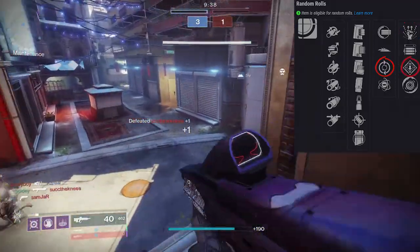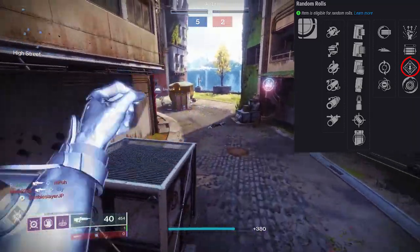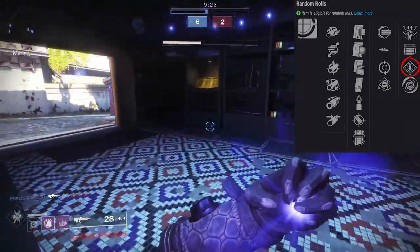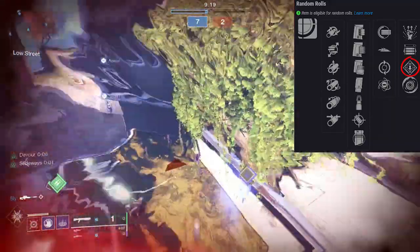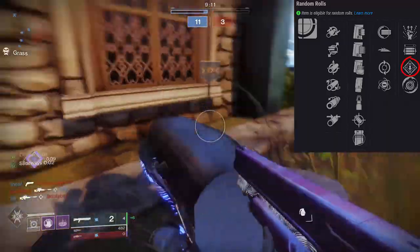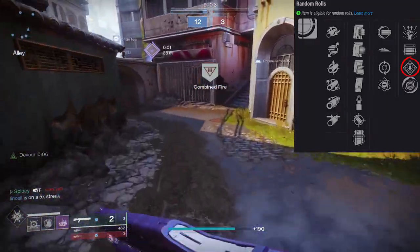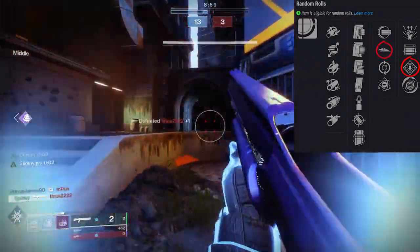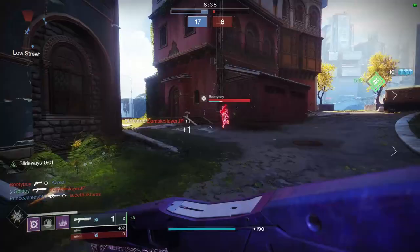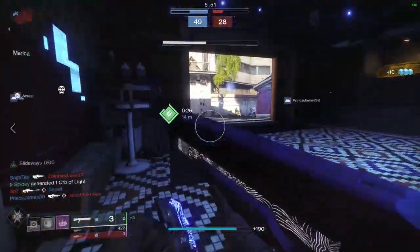I actually wanted Rampage over Opening Shot. Don't get me wrong — Opening Shot is good, it adds extra range and benefits aggressive shotguns. But I wasn't treating Prophet of Doom that way. I treated it more as a multi-kill shotgun: getting next to enemies, hitting multiple targets, and sliding to proc Slideways to chain from target to target. That makes me wish I had Rampage with Slideways instead, which would make chewing through multiple targets a lot easier while just sliding to keep Rampage stacks going.